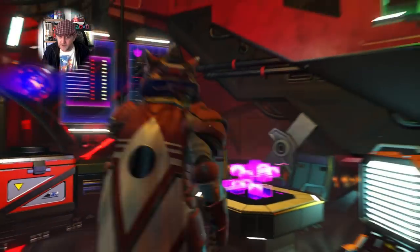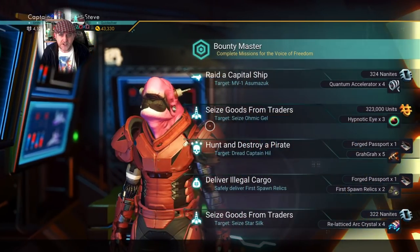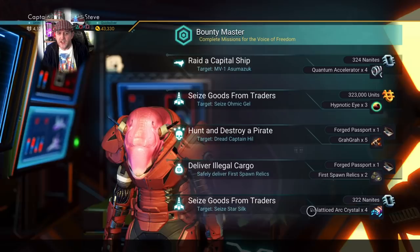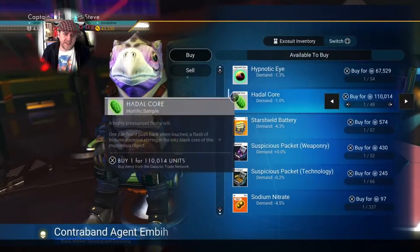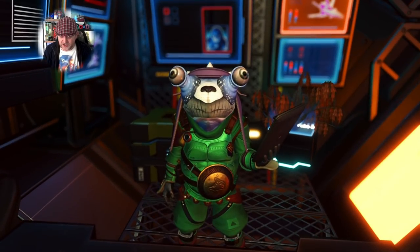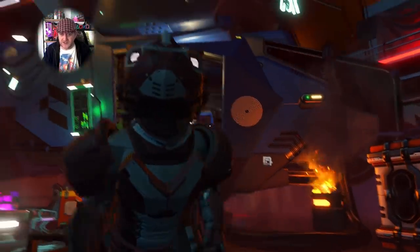This vendor has both hadle cores and larval cores — nice. Let's check the mission agent to see if there's a station override on offer. Station overrides are super rare; I've only seen one in all the time I've been making this video. This agent has forged passports, nanites, hypnotic eyes, and other things — but not the station override I'm looking for. In Gek systems the contraband dealer also sells nip-nip buds quite often, though I have seen Viking and Korvax offer them occasionally.